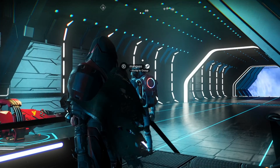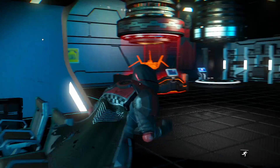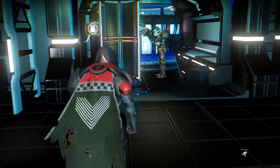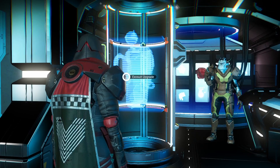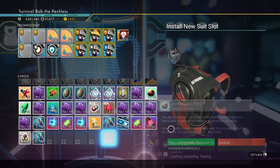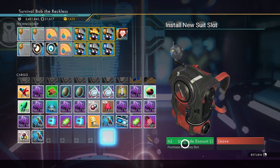Hey Magnus, you're just going to stay in there? All right. Magnus, everybody. Exosuit upgrade — it's only 200,000 units. That's a lot cheaper than I expected.